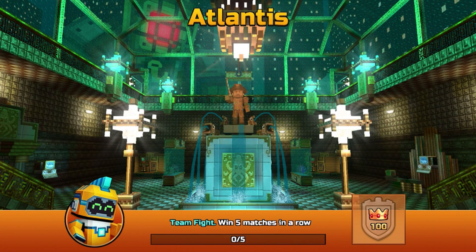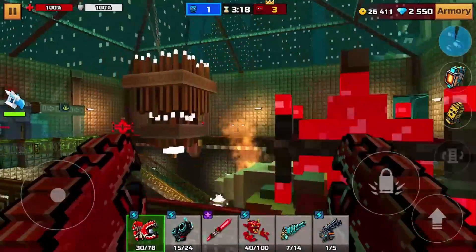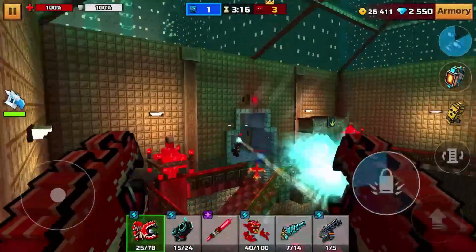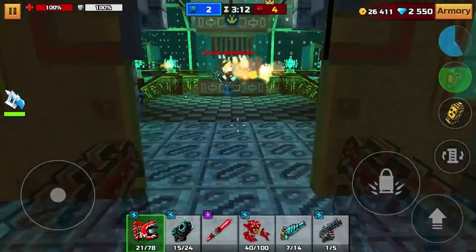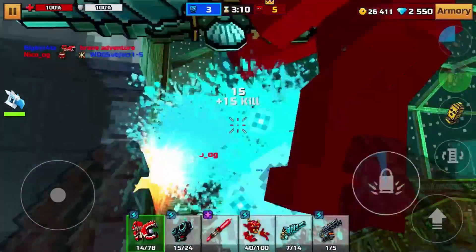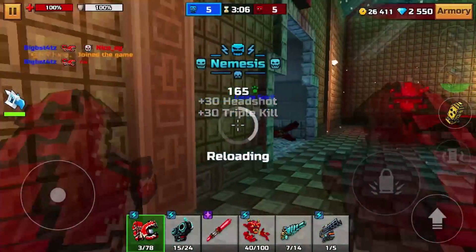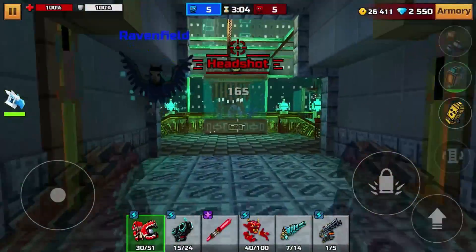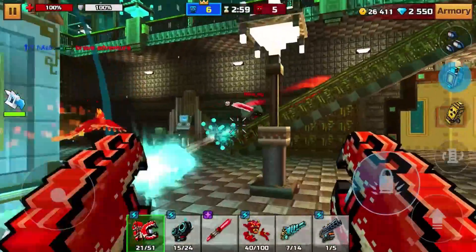Team Fight Atlantis — let's see how we do. We still need to win five in a row, believe it or not, but I look forward to using the Shell Bubbler. Okay, we know people are over there — two to four. Hey buddy, I forgot about the head enlargement too. Oh my goodness, easy triple kill there!